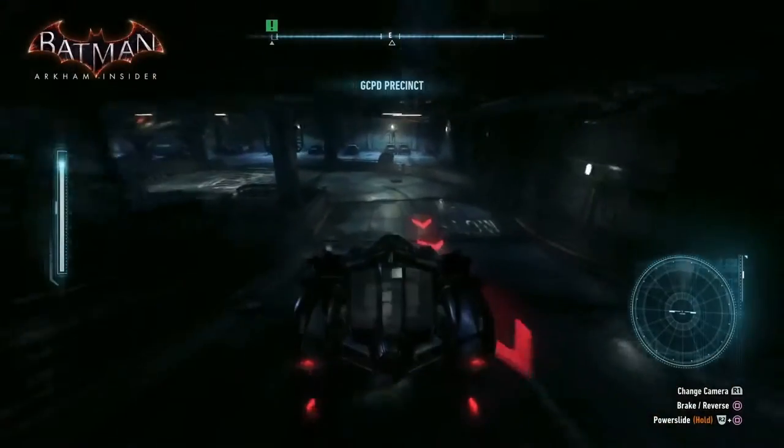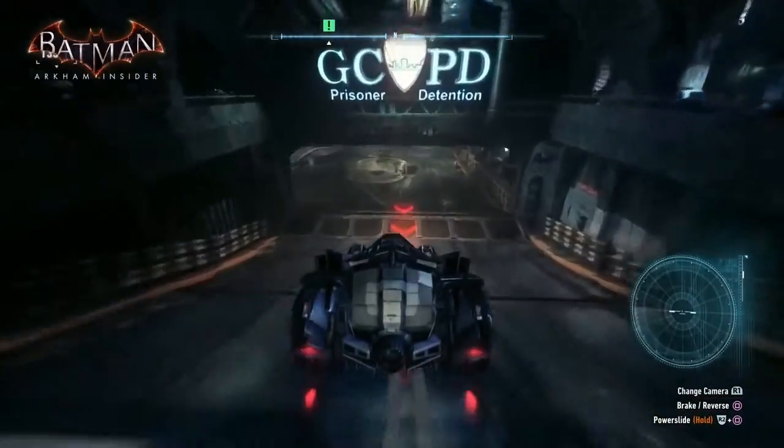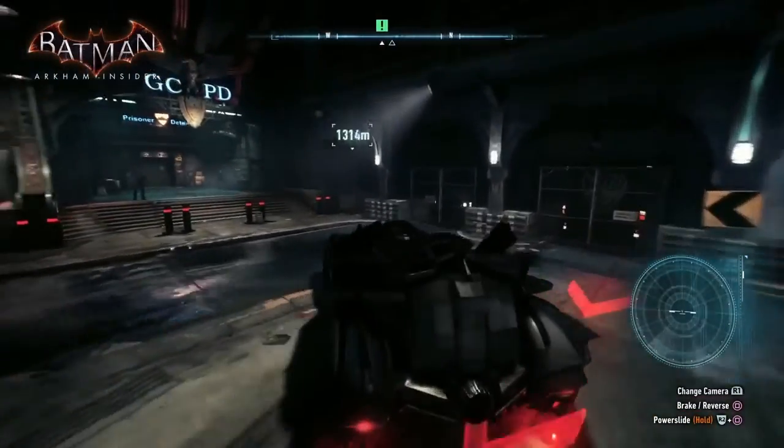Here we are down into GCPD — this is the big secure lock-up car park. This is where the GCPD themselves are hunkered down for the events of Arkham Knight. This is kind of the last stronghold they still have in the city. They've basically lost control of the streets — there's rioting and thugs everywhere.